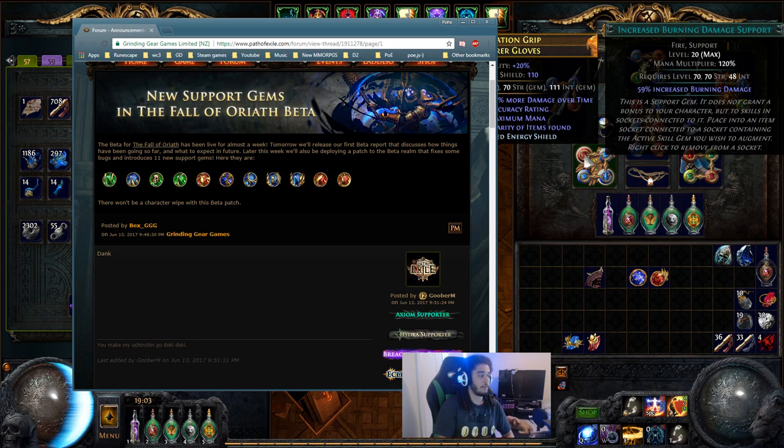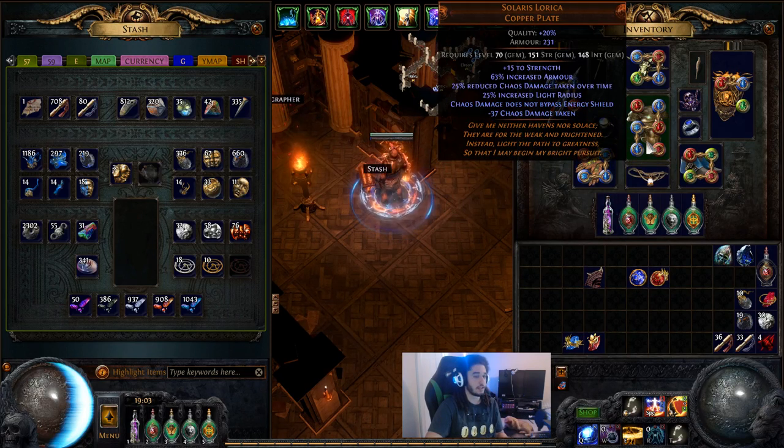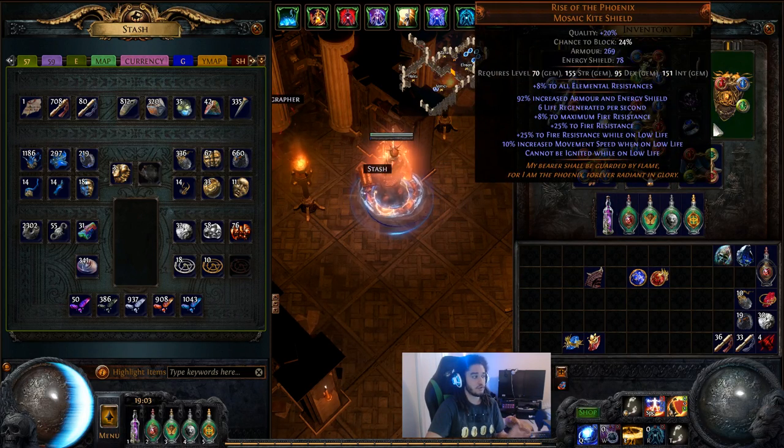I'm going to compare gear and explain some of the key items, because this is probably the most important part. When starting your Low Life Righteous Fire character, there are some really demanding items — like Solaris Lorica to get started and Rise of the Phoenix — so I'll cover pretty much all of my gear on my current character.